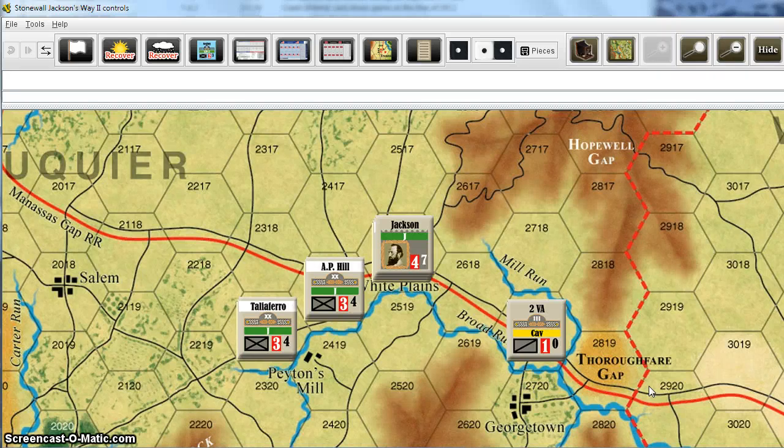Welcome to the Vassal module for Stonewall Jackson's Way 2. This is a quick video guide to show you how to use some of the main features in the module. If you're completely new to Vassal, you're going to want to check out the user's manual found under the Help menu. Read through that, and it'll explain some of the basic functions in Vassal that you'll find in any module you use.